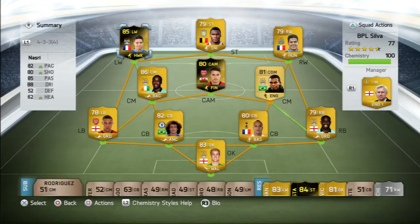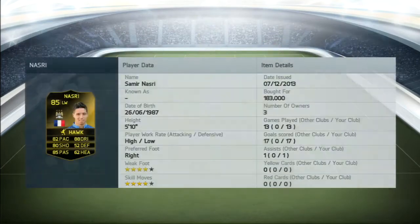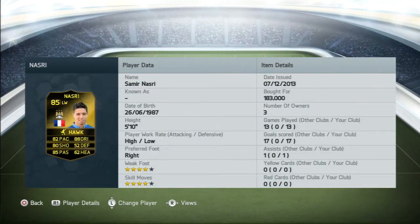What's up guys, Guinness here bringing you another player review. Today the review is for inform Samir Nasri, the French midfielder who plays for Manchester City. If you're looking for Ultimate Team coins to afford players like these, go check out fifacoinsbuyers.com for all your coin needs — links will be in the description below.